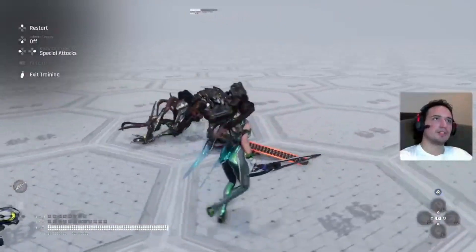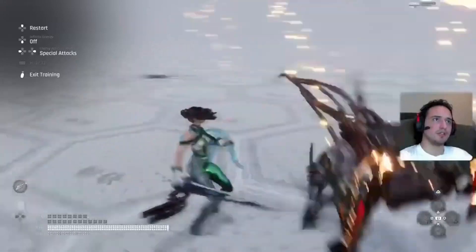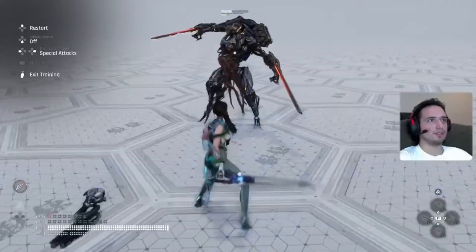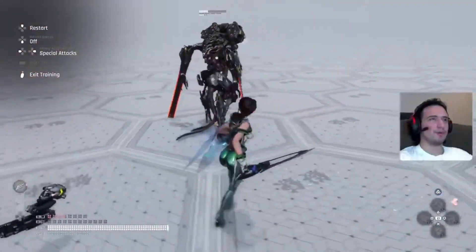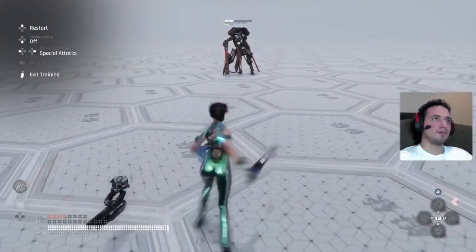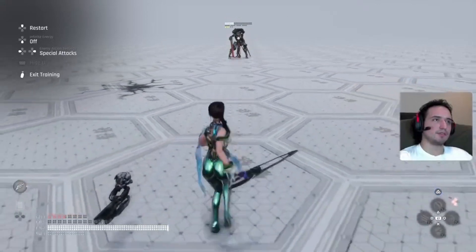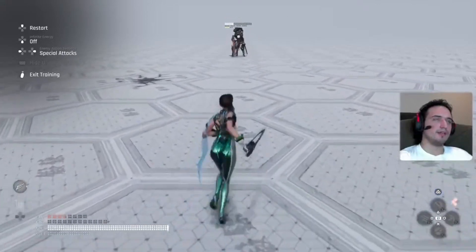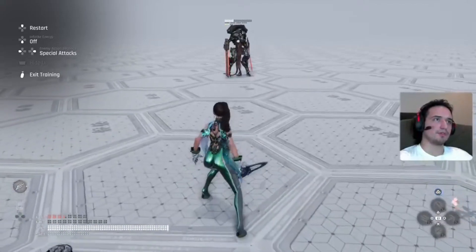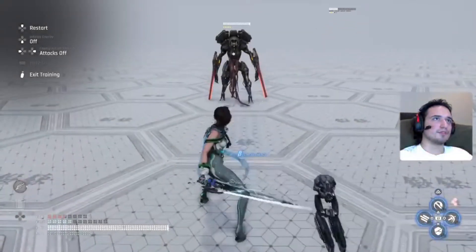These attacks are unblockable so don't try to block them — just do what you need to do. Purple and blue are different of course. Purple means when they're about to attack — kind of back up when it glares, press circle. When it's blue, move forward — when it glares blue go forward. So purple backwards, blue forward. Pretty simple stuff.